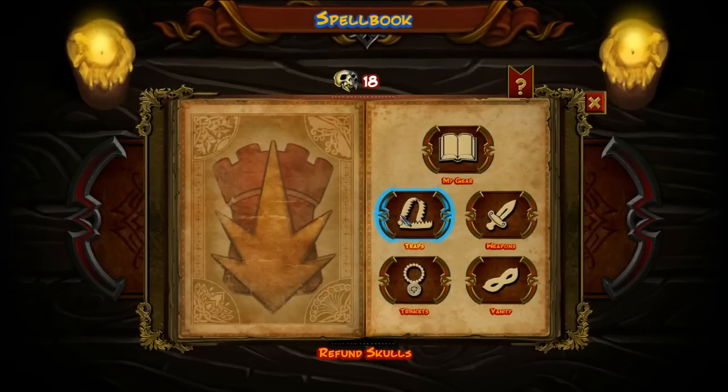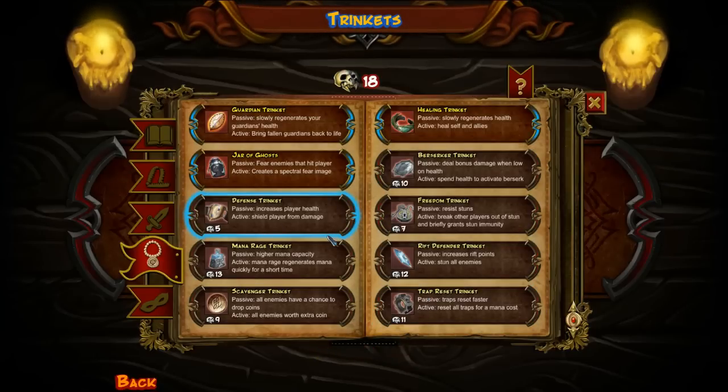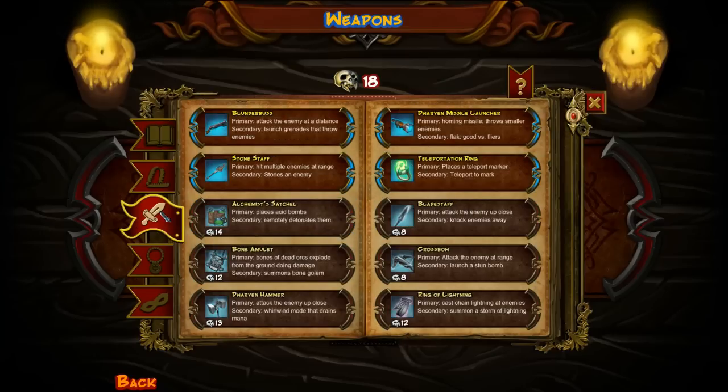Let's go in and take a look. A lot of people are saying that I should take a look at trinkets and amulets. Just trinkets are in here. Where's the amulets? Stone staff. Okay, I've got that. People are saying they want to see me use the stone staff, so I'll try that out.